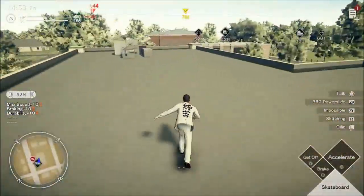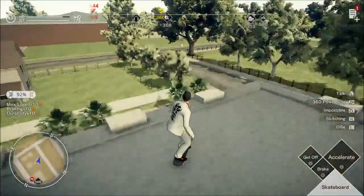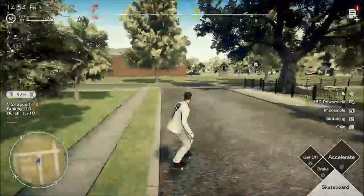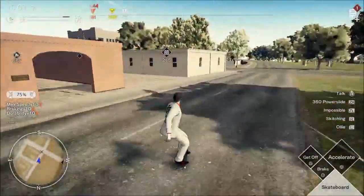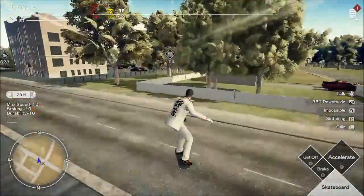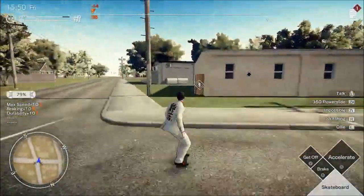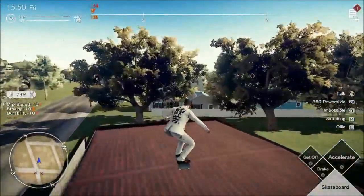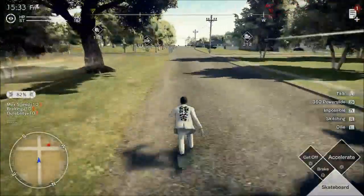I've like broken Deadly Premonition 2. I discovered curb popping in this game. If you wiggle left and right on the joystick and do an impossible or an ollie before hitting certain curves that are the right height, you can get some height off them. It's really weird, you can glitch it out sometimes.